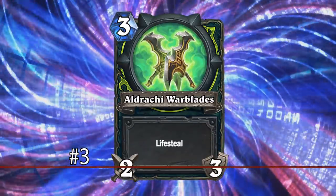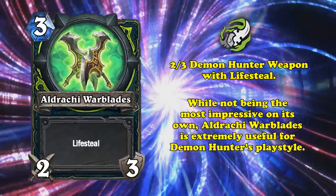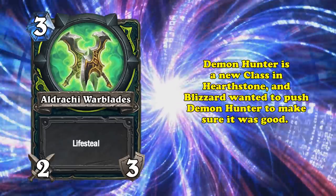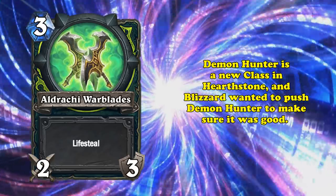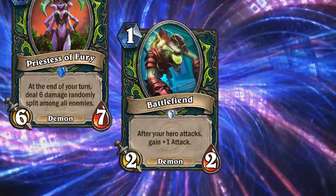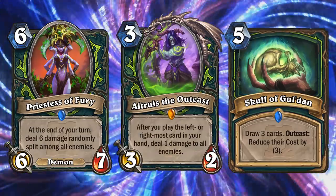At number 3, we have Alrachi Warblades. This Demon Hunter card is a 3-mana 2-3 weapon with Lifesteal, meaning it heals your hero equal to the damage it dealt. While on the surface this card seems bad, and maybe even weak compared to the cards on this list, Warblades saw play in one of the most meta-dominant decks of all time. Demon Hunter is a fairly new class in Hearthstone, being the 10th class released 6 years after launch. And because Blizzard really wanted to push Demon Hunter to be competitive as soon as it was released, Demon Hunter got possibly the most busted and synergistic set of cards we've ever seen. Some of the worst offenders were Battlefiend, an overstatted snowbally monster; Priestess of Fury, a mini Ragnaros which could attack; Skull of Gul'dan, which was the best card draw of all time; and Altruis the Outcast, one of the best combo cards of all time.